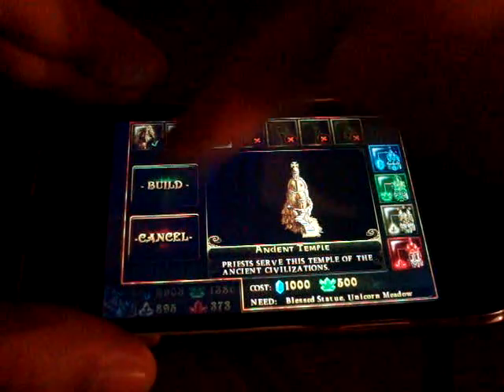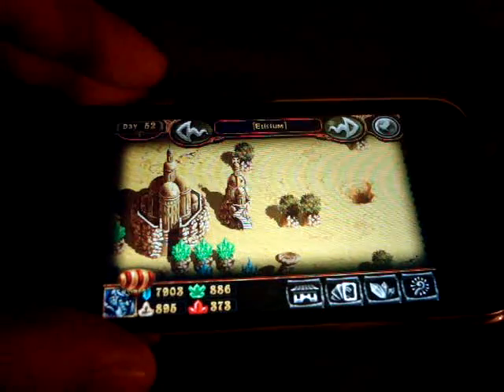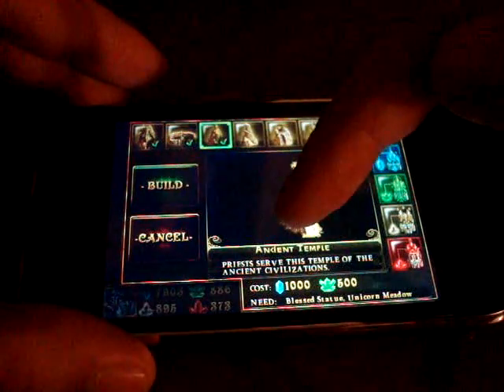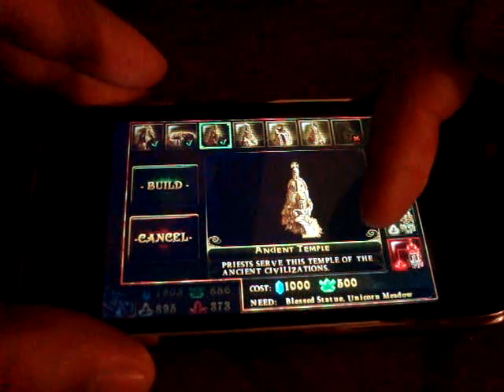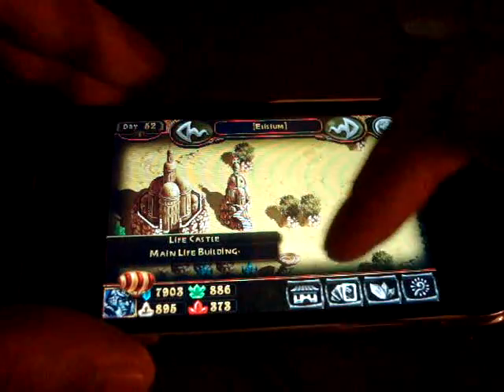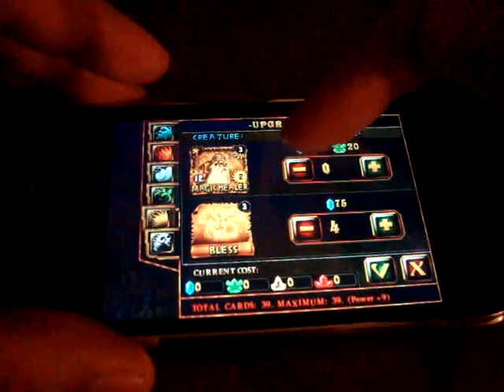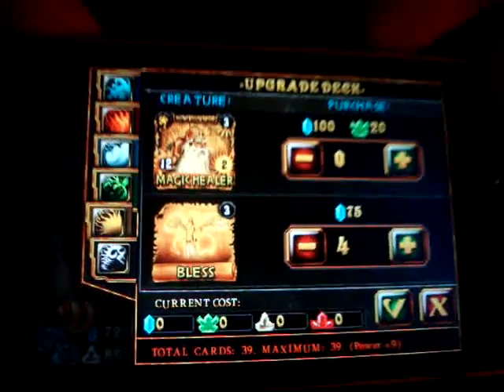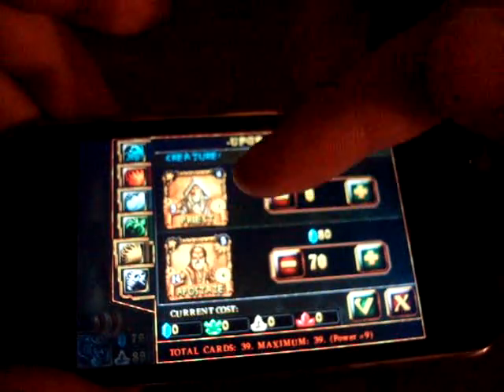So let's try to build something. I have this ancient temple, so let's build it right here. When I build this ancient temple — it says priests serve this temple of the ancient civilization — that means once I build that, I can access the priest card. So let's buy some cards. There's a magic healer, the card bless, and there's the priest.